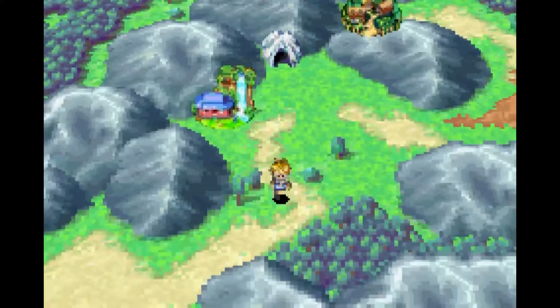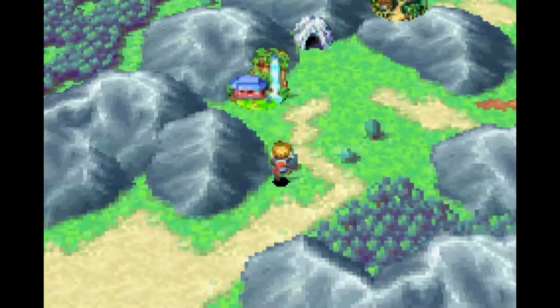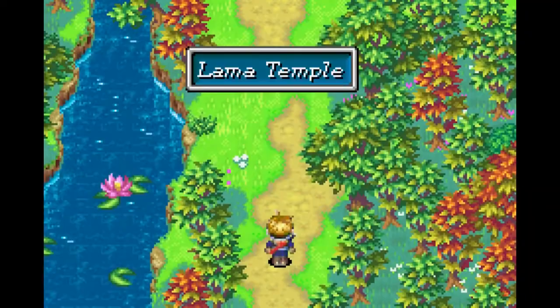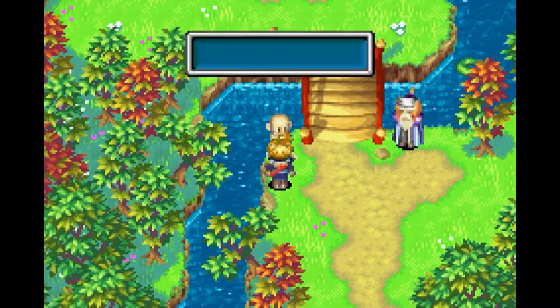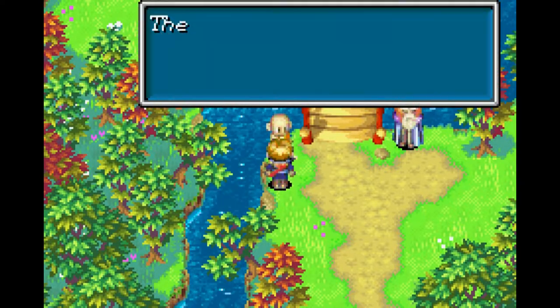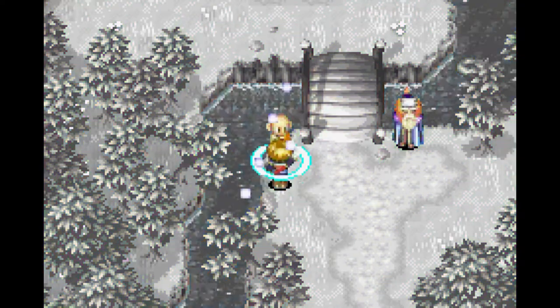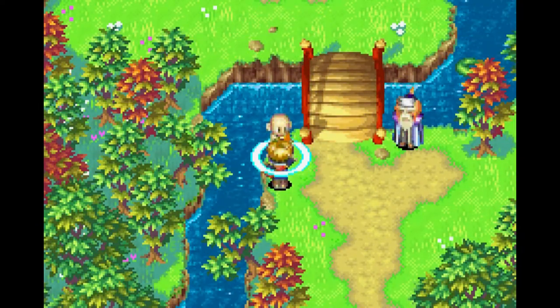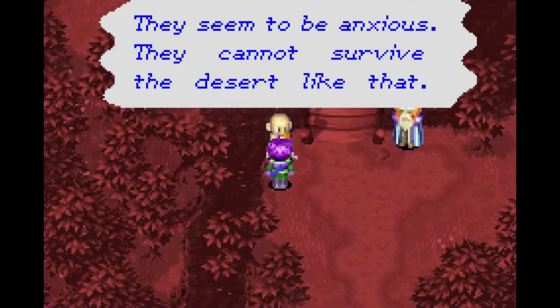Lamecan Desert - nope, let's check this place out first. Lama Temple! If you remember, people at Fusion Temple are talking about this place. 'Welcome travelers. The Lamecan Desert ahead is a very hot land. Rest well before you go.' Yeah, I can use Chi. 'They seem to be anxious. They cannot survive the desert like that.'